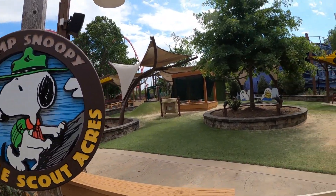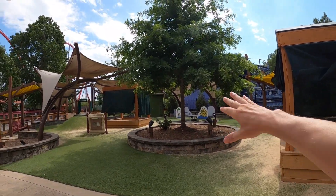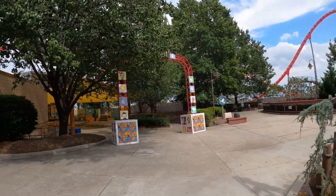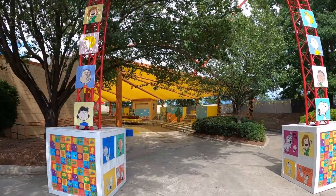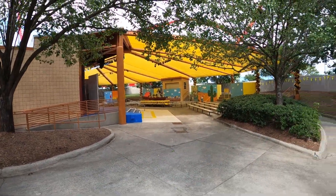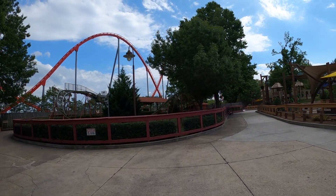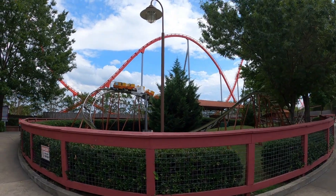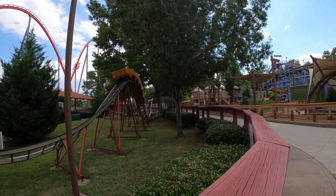Next section of Camp Snoopy is Beagle Scout Acres - it's kind of like a little play area. There are no kids here right now so no harm in filming. They've got a rocking horse over there - a modern one, nicely painted and themed. It looks like they've got astroturf down here. There's a little theater over to the left, Snoopy themed, with his three rowers in a boat where they do character shows and things like that. They've also got a little coaster back here - it looks like it's running, maybe testing.